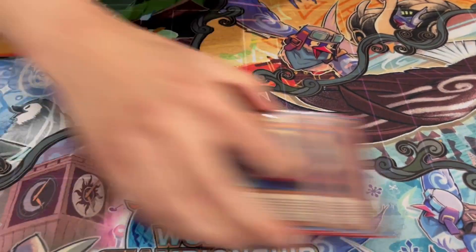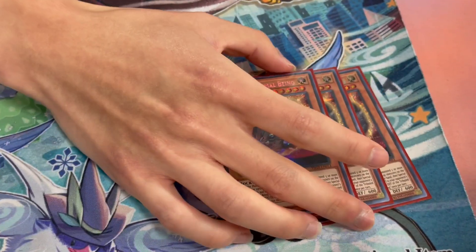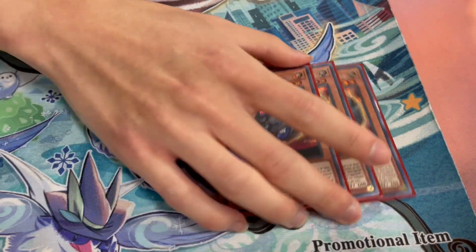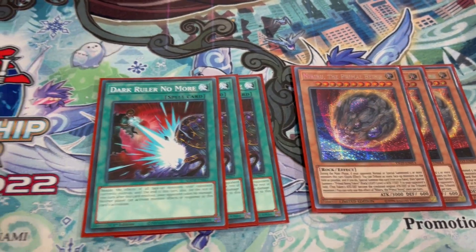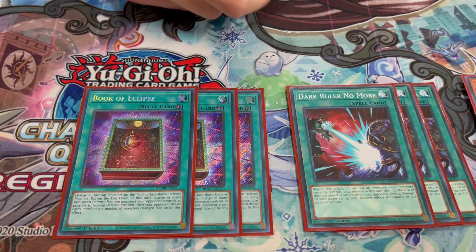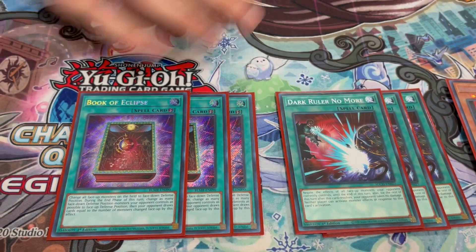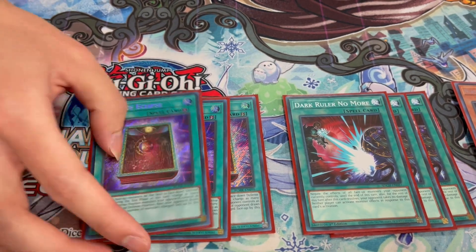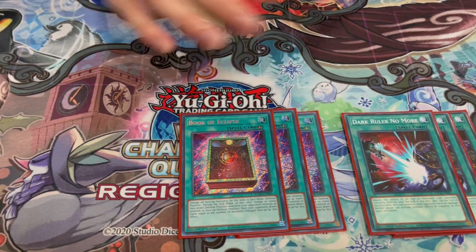Side deck: playing 3 Nibiru, which is for Kashira and also for Rove. Because I'm already playing Ash and Imperm, this is kind of the next best hand trap. 4 Breakers, 3 Dark Ruler, 3 Book of Eclipse. Dark Ruler beats Cash and beats the Synchro Combo decks more or less. Book of Eclipse is also good for Cash and also good against Pearly. You book their Book of Eclipse on the trap and then you win. So these are just for breaking boards.